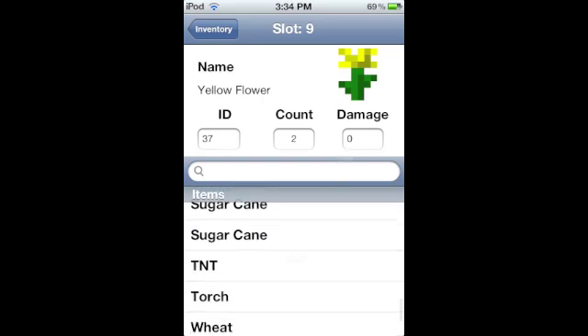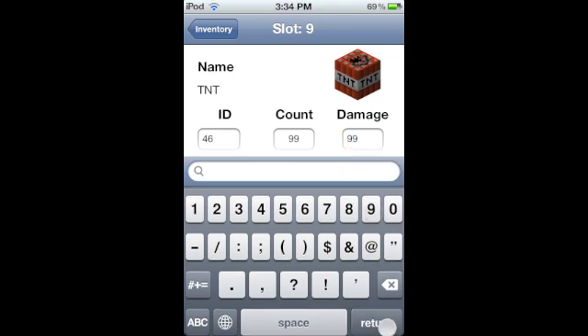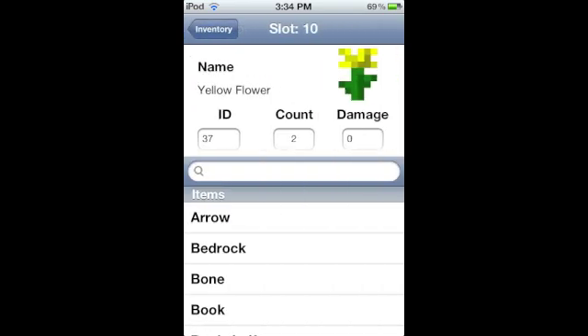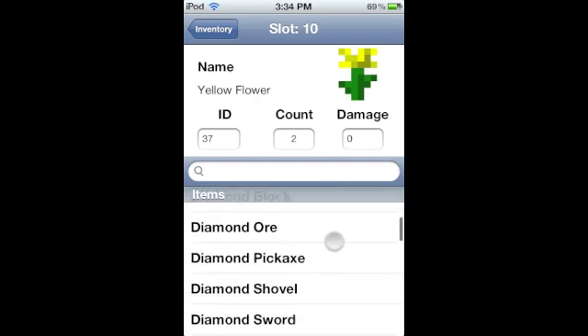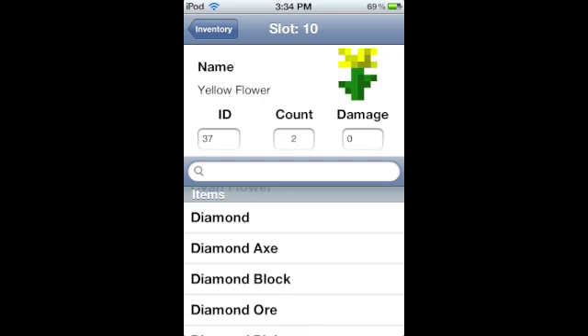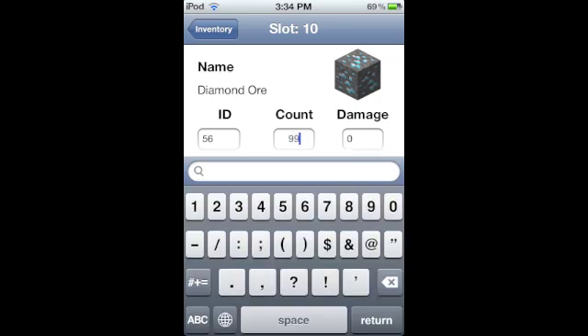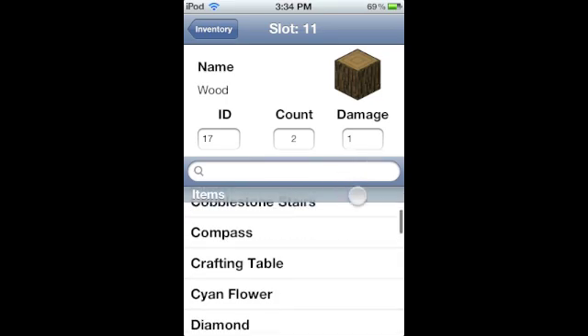I want to choose some TNT. I change the count to 99 but for some reason the count doesn't work for me - when I go back it only has two TNT blocks. I'm also going to try diamond ore and make it 99, but for some reason it still shows two when I go into the app.